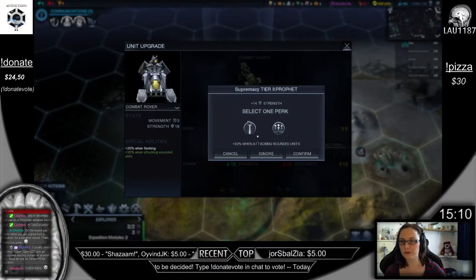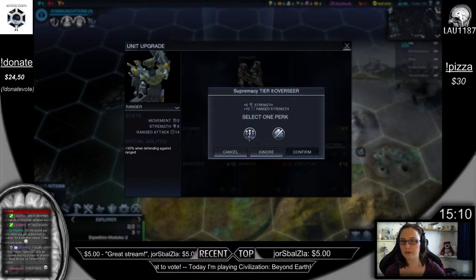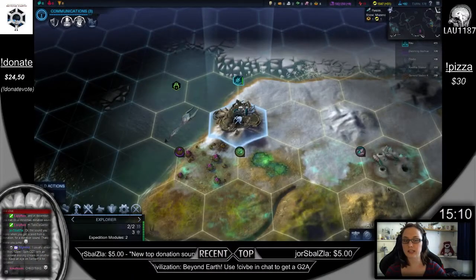Select a perk — plus 30% when attacking wounded units, or plus 20% when next to friendly. I'm gonna go for this. And the Overseer — plus 20% when next to friendly unit, plus 40% when attacking cities. I'm not quite sure if I'm actually gonna attack any cities, but we'll see.